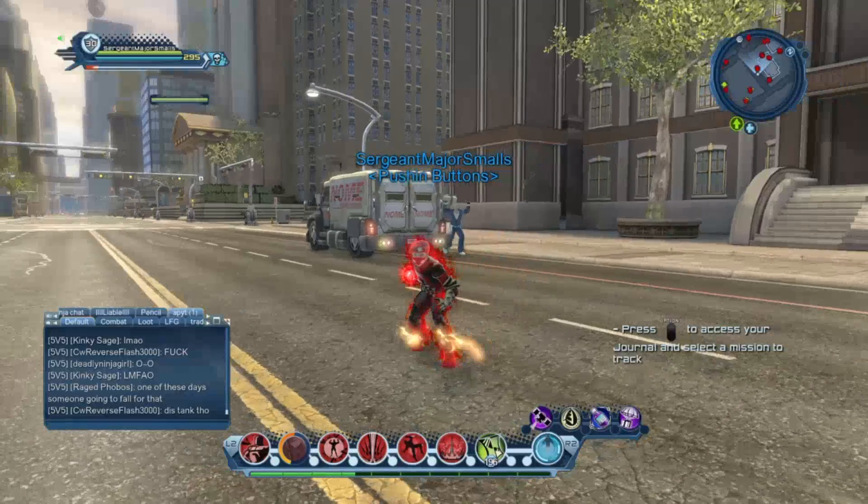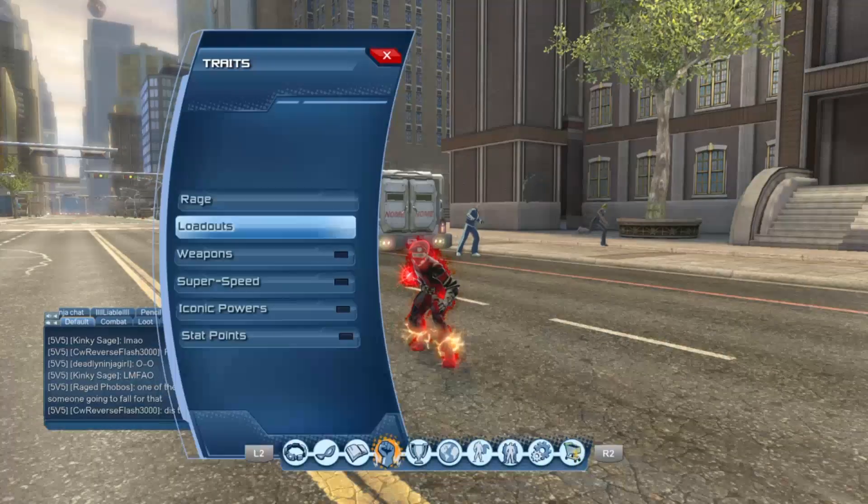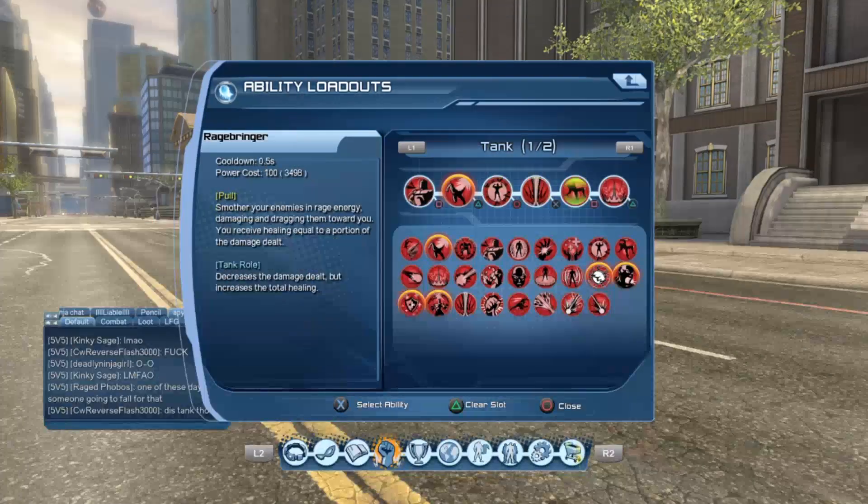The main way to gain aggro is by using your main pull. In Rage's case, the main pull is Rage Bringer, and then we're also going to have our juggle to juggle the adds.